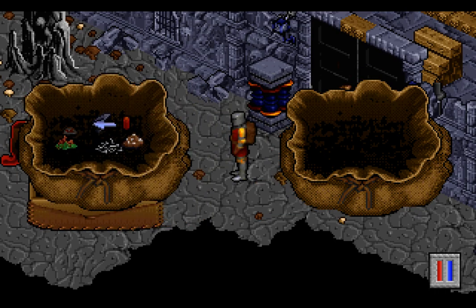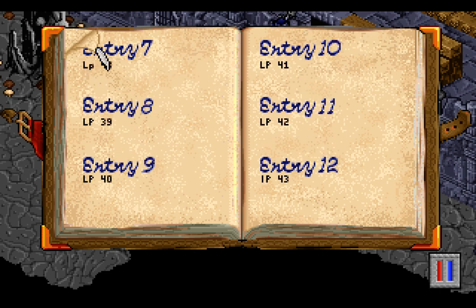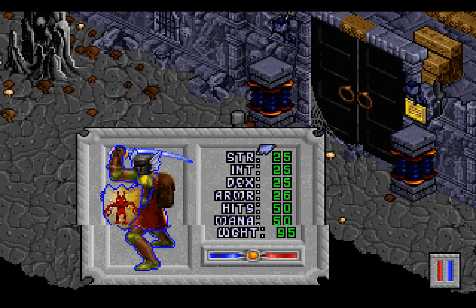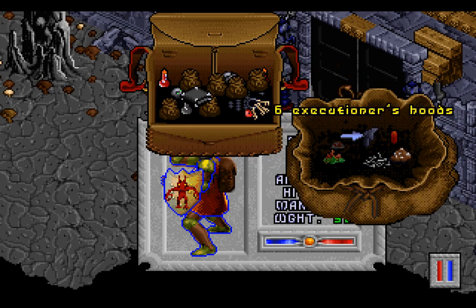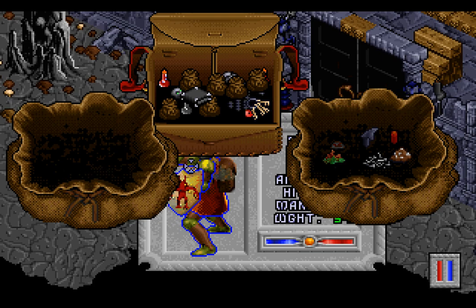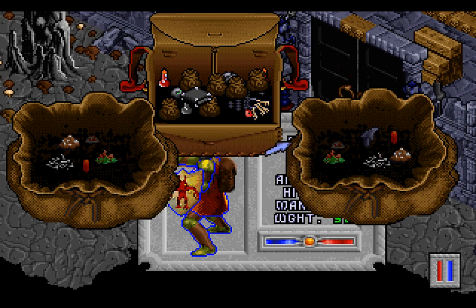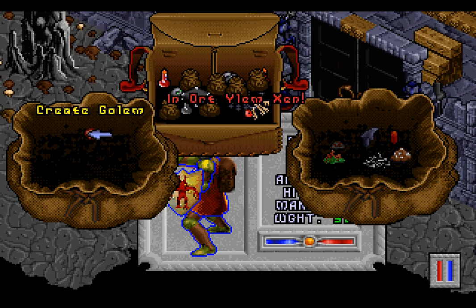Let's grab all of our reagents - I'm pretty sure we needed one of everything. We have a fair amount of stuff. Let's save before we do this, because I get the feeling that if I get it wrong, all the reagents are going to vanish, and I really don't want to get this wrong. The thrill of conquest is so invigorating! Until we can actually see some of that conquest, Guardian, I don't believe you're actually doing it. Now let's see if I remember the spell to create a Golem. If memory serves, the one ingredient we don't need is the Executioner's Hood - everything else we require.